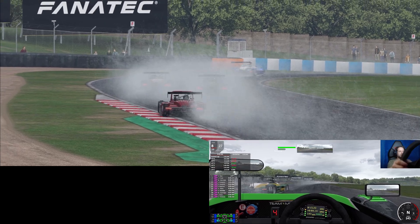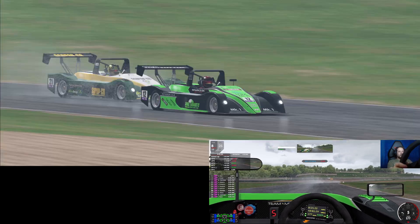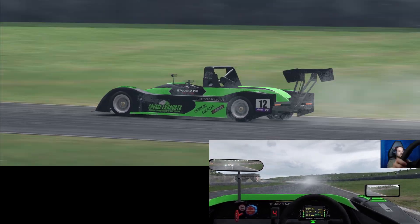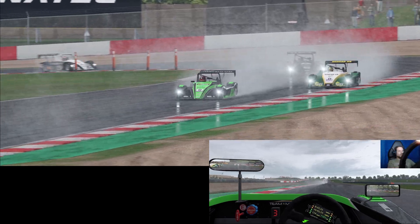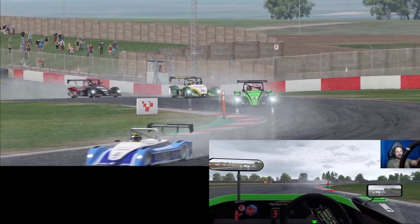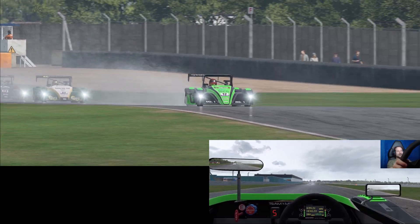We're now at 27th, looking like we might make it to 26th. Yes — we've passed a car through Craner Curves, just a slight touch, nothing more than paint. We've gained a position, now in 26th with a car right on our back end. This is absolutely fantastic stuff — completely different to the last race, just proving how much variety there is in the AI in Automobilista 2.